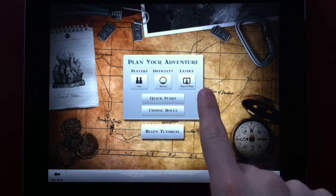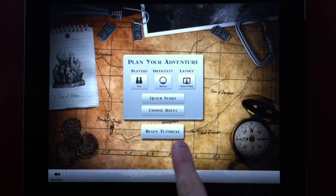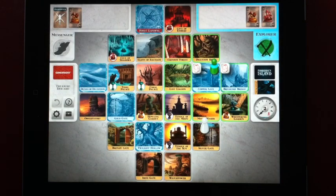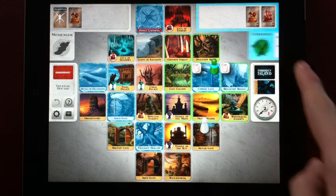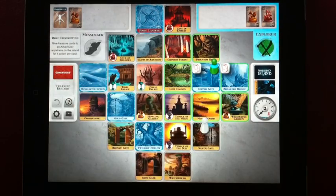The layout is interesting as it allows you to do pass and play, which means everything will be facing one orientation, or tabletop where each player's information will be facing them. You can choose your roles for the game or start the tutorial, or you can just select Quick Start which will assign you random roles for the players you have chosen. Once in-game, players can click on their role picture to read what their role does and what their special ability is.